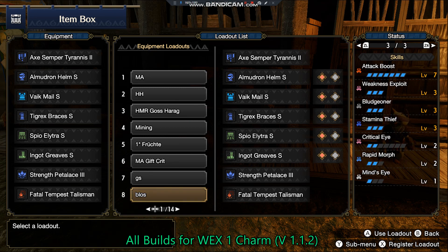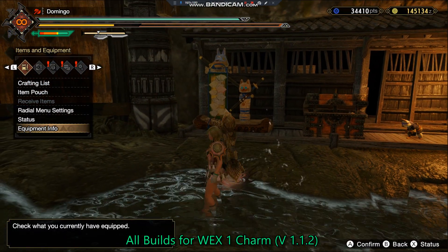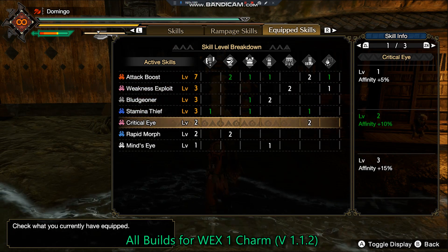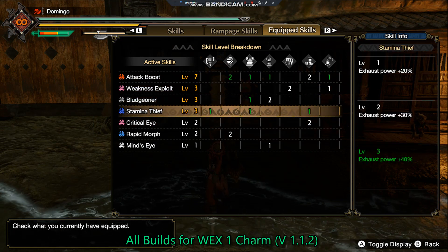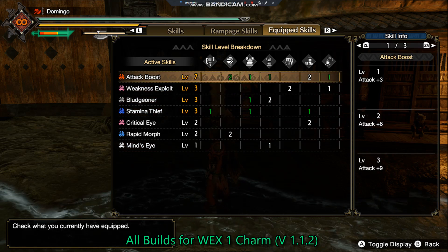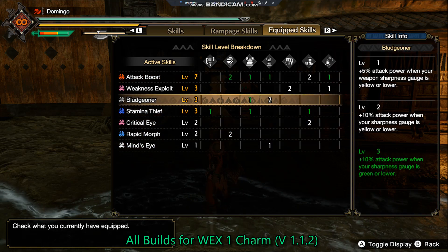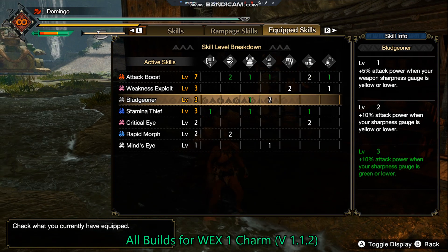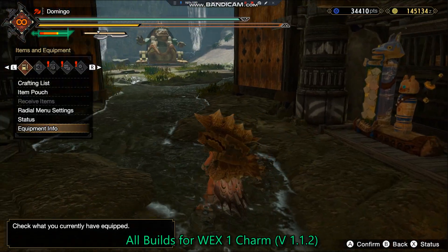The Diablos set also has Mind's Eye, which is pretty useful since we have green sharpness. I like the set because of Stamina Thief. It's extremely important to stay in the amped state as long as you can with this set, otherwise the Nargacuga set is better.